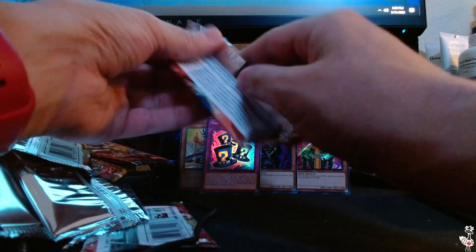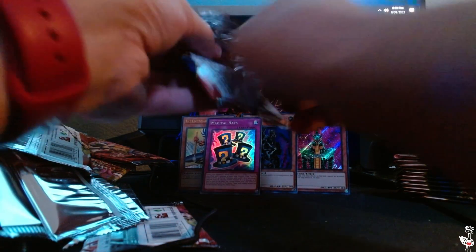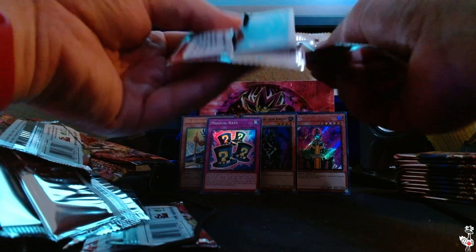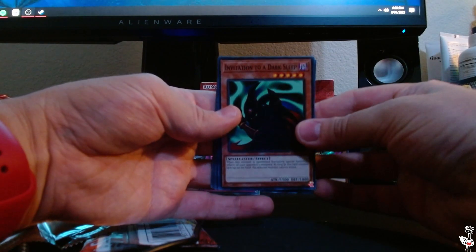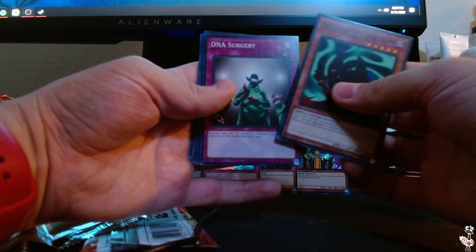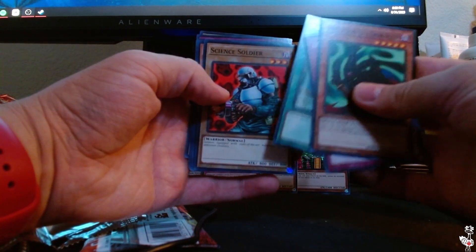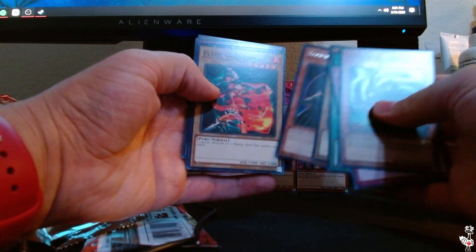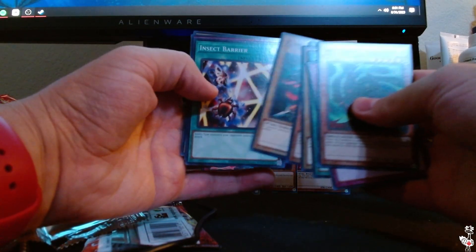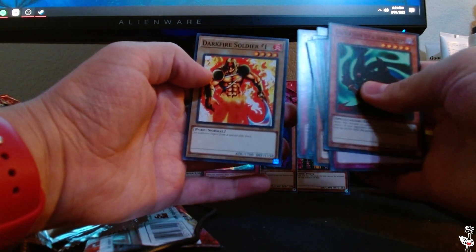Next pack — we are officially on the halfway point, this is the second half of the box. Let's see what is in store. Invitation to a Dark Sleep, DNA Surgery, Reign of Mercy, Science Soldier, Vampire Baby, Flame Champion, Insect Barrier, Gamble, Darkfire Soldier number one.